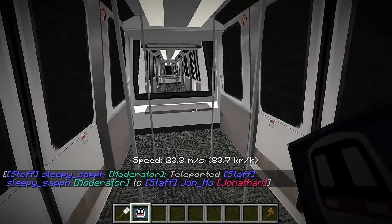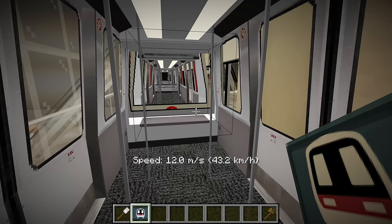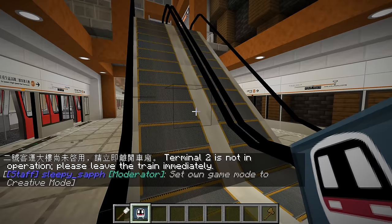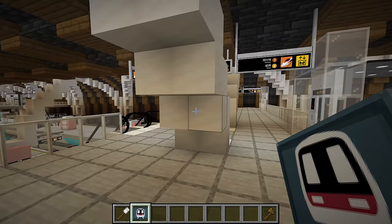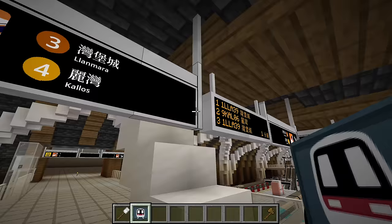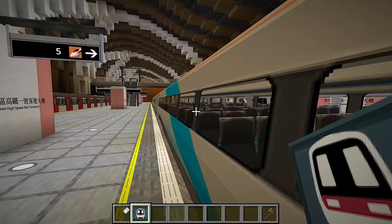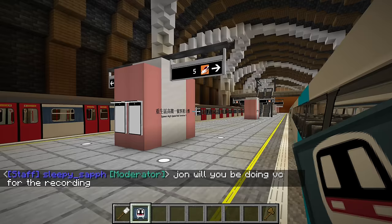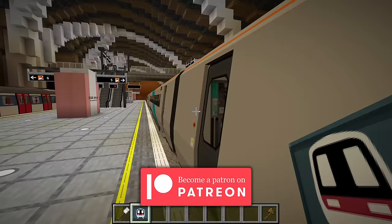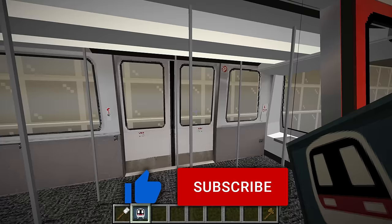I just got on the automatic people mover, which will take me over to Terminal 1 and Terminal 2. Actually, why don't I get off at Terminal 1 just to take a look at the progress — how many platforms are used and so on. It looks like platforms 1 through 4 are in use, and these signs are working well. Platforms 5 and 6 are the only empty ones, and we still have these sidings with trains just sitting here — an MLR and an 802.